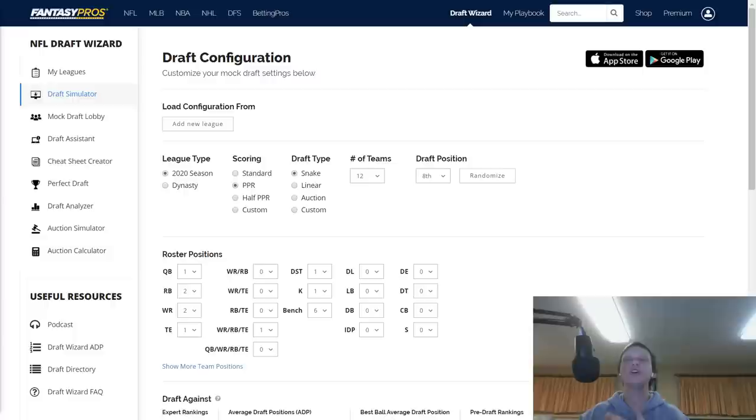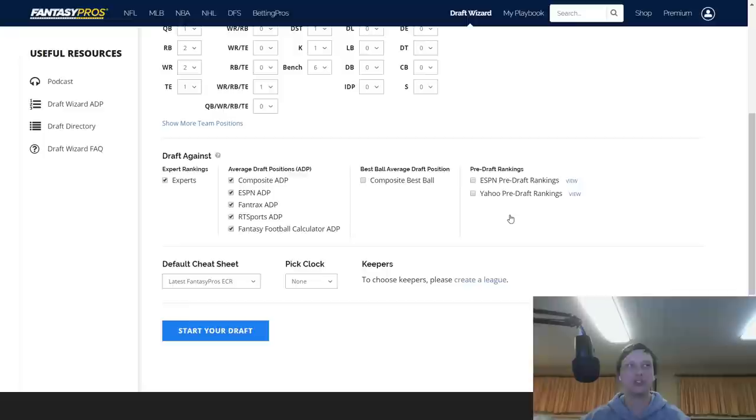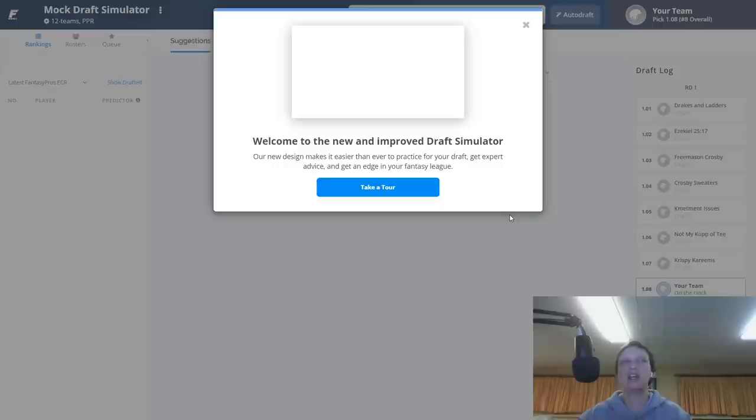We're doing a 12-team PPR mock draft from the eighth overall slot. The roster positions are one quarterback, two running backs, two wide receivers, a tight end, flex, kicker, defense, and six bench spots. Let's get right into it on fantasypros.com. If you guys enjoy this video, please make sure to click that subscribe button down below — it's free, and I'm going to be helping you guys win every single fantasy league by making videos every single day throughout the off season and during the season.